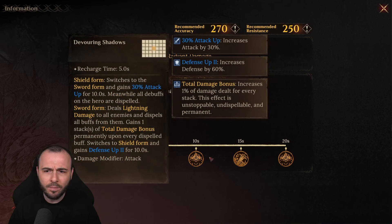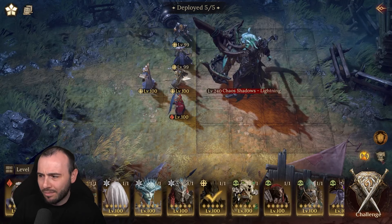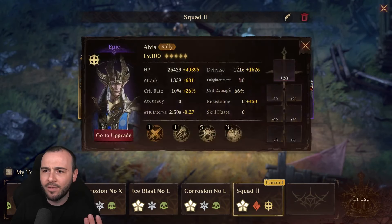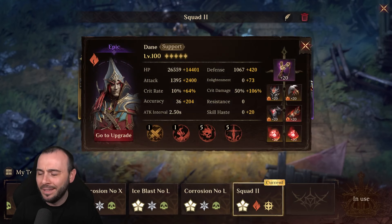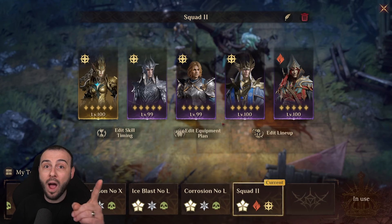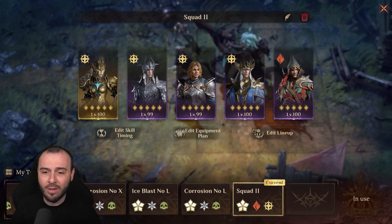He's gonna put defense up on himself or attack up, he's going to remove buffs with the ultimate, and of course gain defense up. This is the team that we're running: we have Ardred, Taitlin, Hegeo, Elvis, and Dane. The whole trick is that I have them built quite differently to ensure that the team will survive all the way to the end. That's why I'm only using one support character — a healer — which is Ardred.